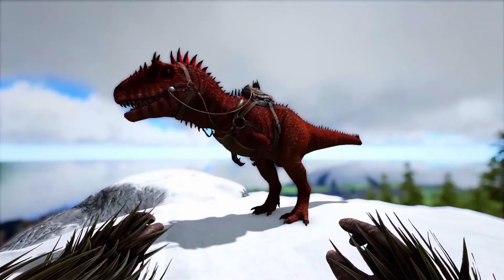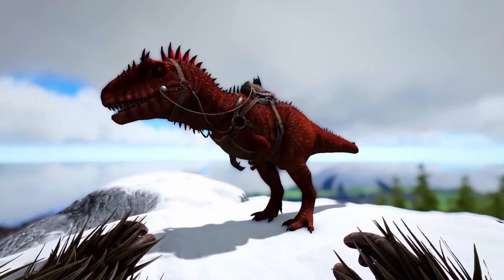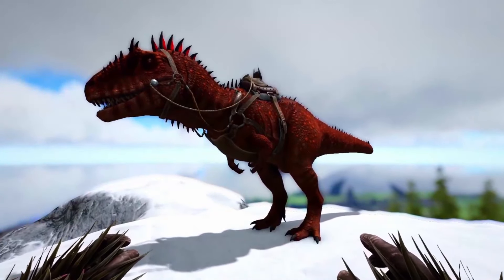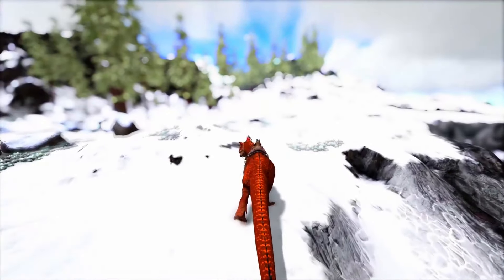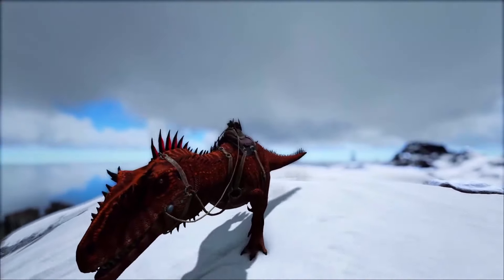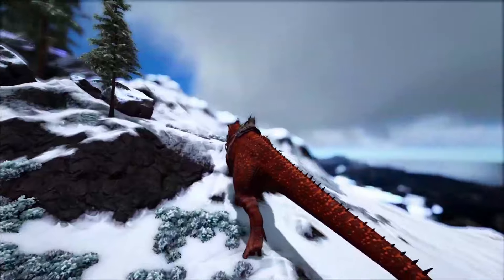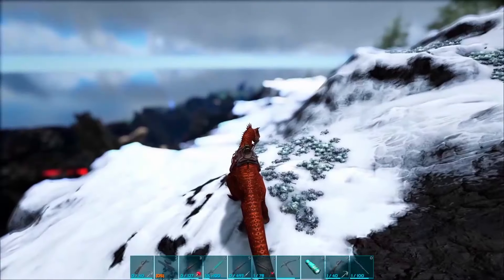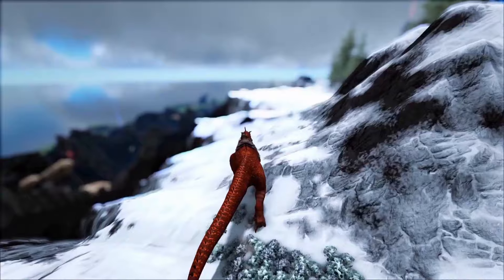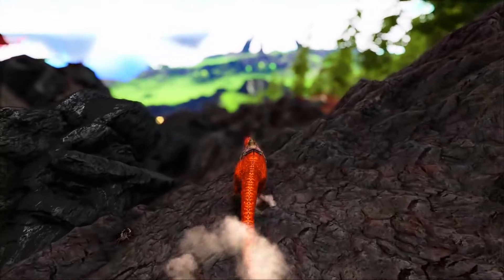Next up we have the Carcharodontosaurus — sorry about that blurry picture, I really do need to find a new one. Either way, this is essentially just the Giga upgrade: it doesn't have the rage buff, it deals more damage, and because of the lack of a rage buff this creature has more effective health since it won't rage and will stay fighting right till zero HP — a really huge benefit. It makes this creature significantly more reliable to use than the Giga, although maybe not to tame, as these things have a more complicated taming method where you have to drag creatures to it.